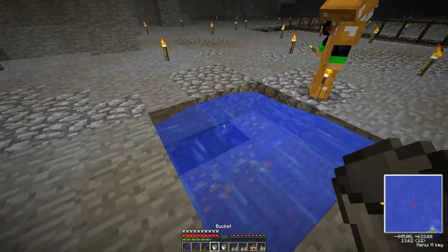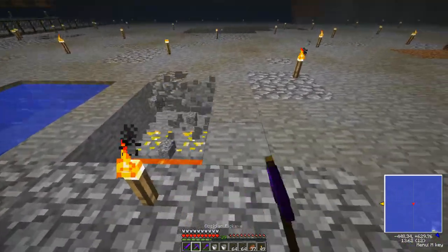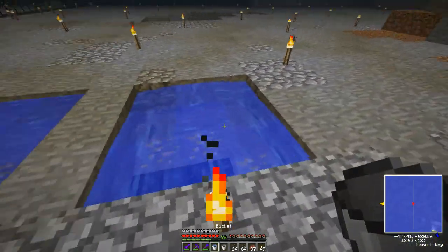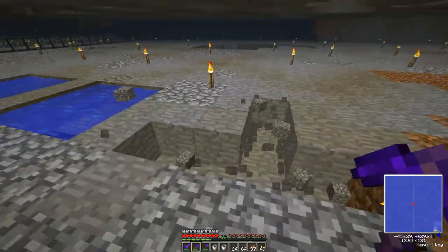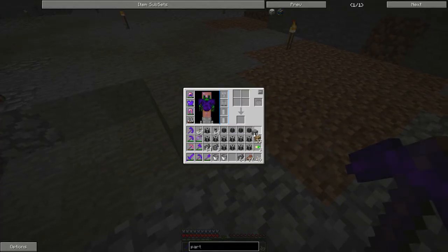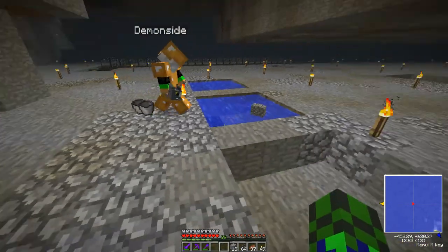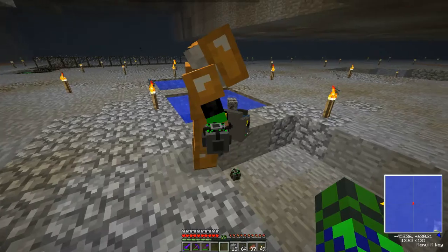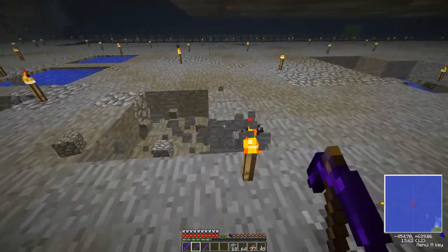There's lava there but that doesn't matter — water's water. The reason I'm making it three wide instead of just two by two is the pump is going to be pumping a lot of water and I don't want to accidentally run out if there's a lag spike. Put the pumps in the middle. I'll make these real quick and give you the rest of the pumps.